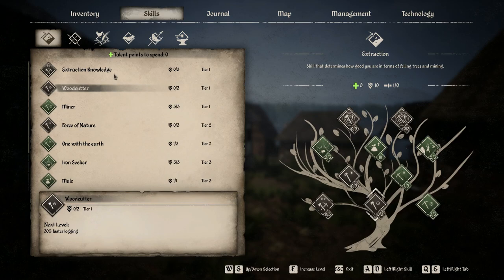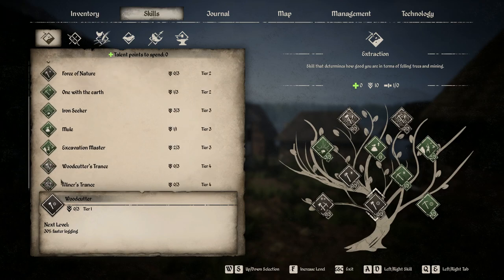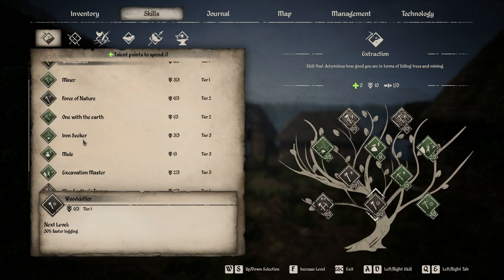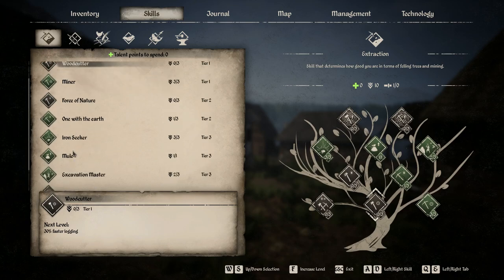The basic premise behind the talent system is you get 10 points as you level up — it maxes out at 10, so there are only 10 you can put into something. You need to have at least one in each tier to unlock the next tier, so you can't just pop them all into the bottom four. You have to put at least one in tier 1, at least one in tier 2, and so on.